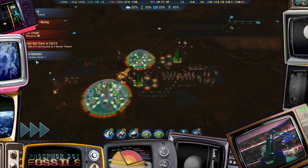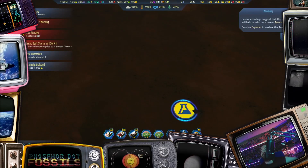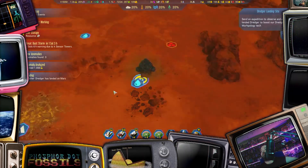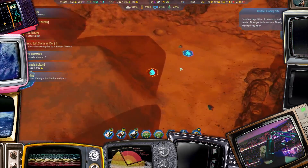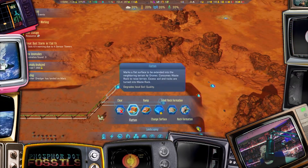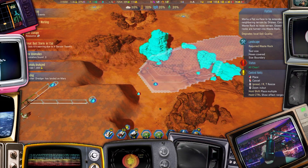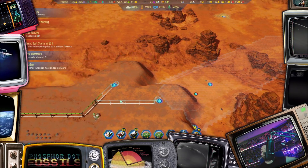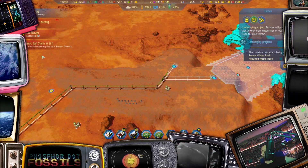Anomaly found. Anomaly analyzed. Another dredger — sigh, I hate these guys. Did that one take off? Yes, good. Here's what we're gonna do: I want to be able to reach those water deposits as well, so we've got some landscaping to do, fellas, and lots of it.